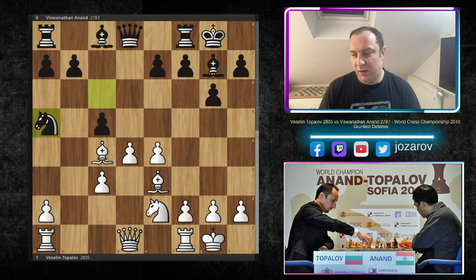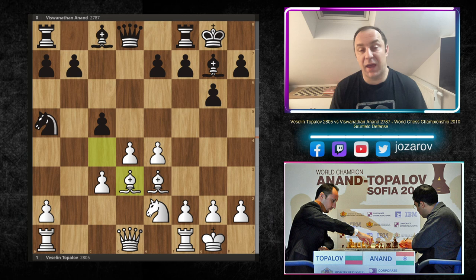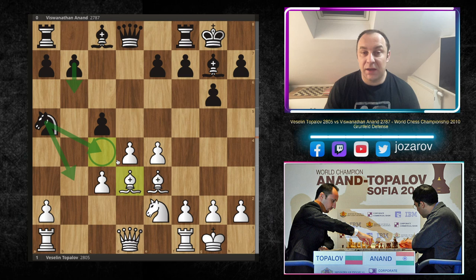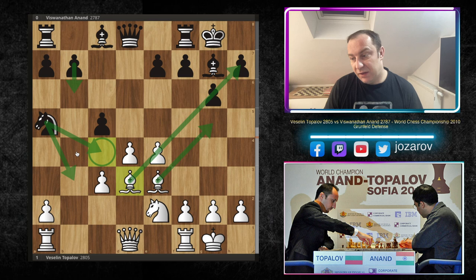Knight to a5 is a common move in these types of lines when the bishop is on c4, because white is often playing bishop to d3, bishop to e2, or bishop to b5. When the bishop is parked on c4, the knight can attack it immediately with knight to a5 - a great tempo against the bishop. The downside is that the knight is on the edge of the board, too far away from the action. Usually your knight wants to be on f6, protecting the h5 and h7 squares.